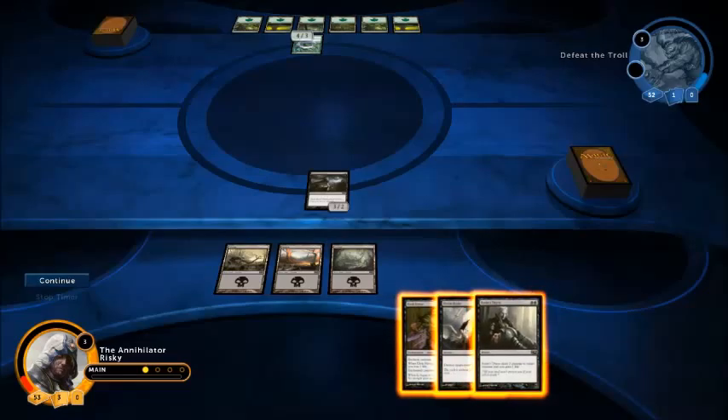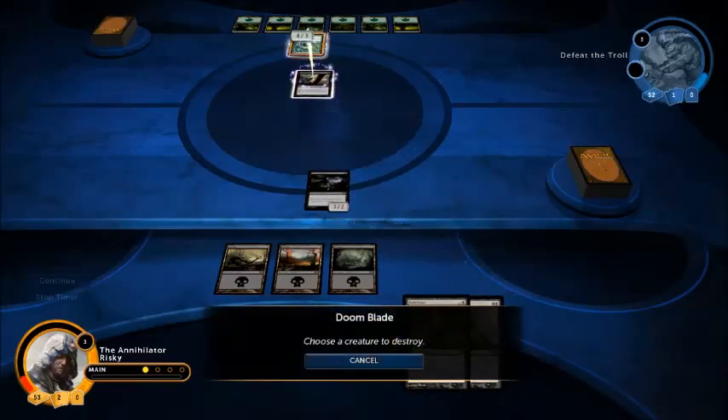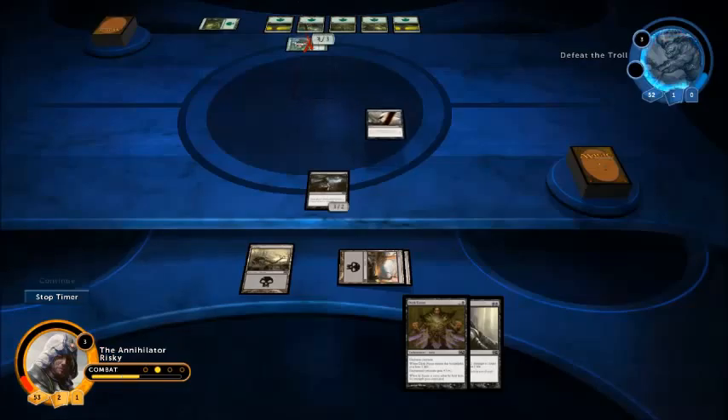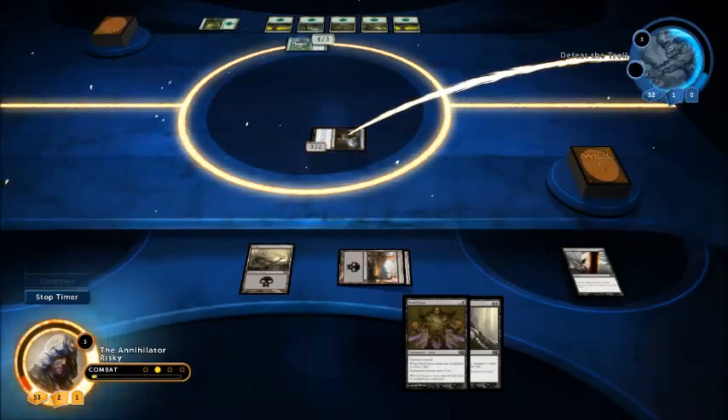You've only got 3 mana, but this is how you play it. You're going to use Doomblade on the troll before combat. It's going to regenerate and tap. And then you just attack. Simple as that.